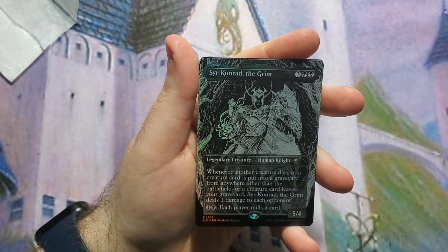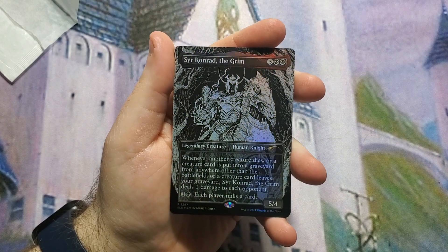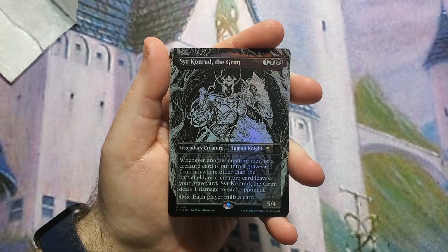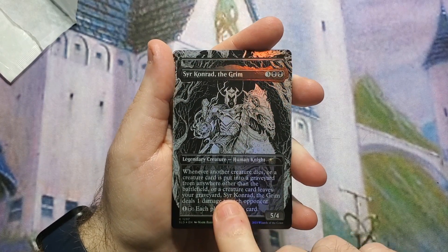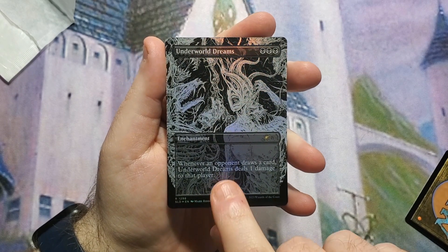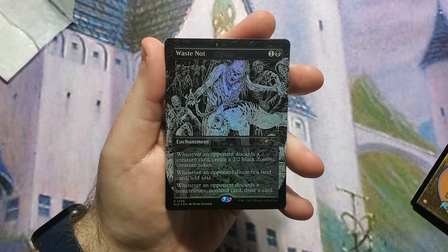Here is Sir Conrad — this is a really cool version of it. They're all foil, done in black and white in a metal style. Then there's Underworld Dreams, which absolutely goes in Nekusar, and Waste Not, which also goes in Nekusar.